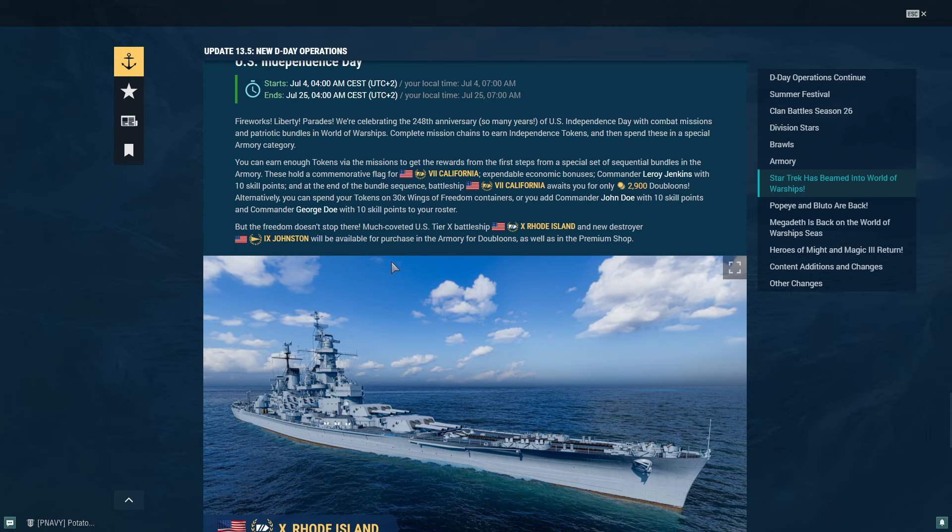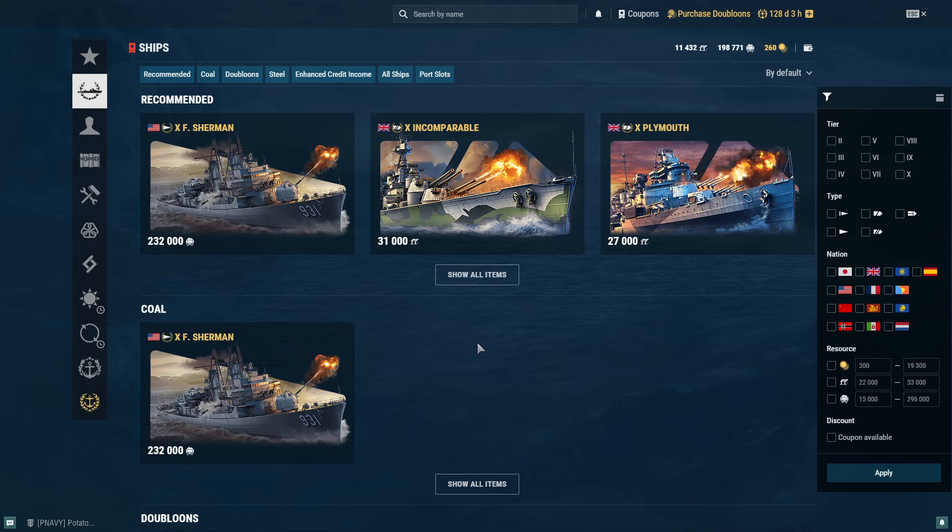They have added ships like Karl XIV Johan and Minegumo — they were not available previously but have been added to the trade-in event, so it is entirely possible. There's one more possibility, and that is they might add them in the coal section.